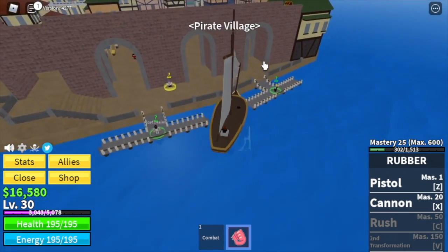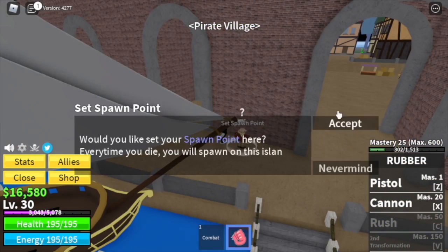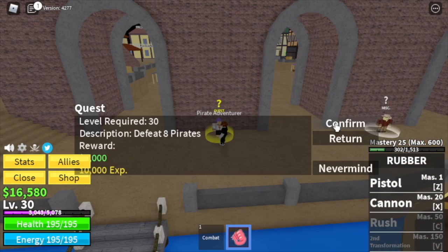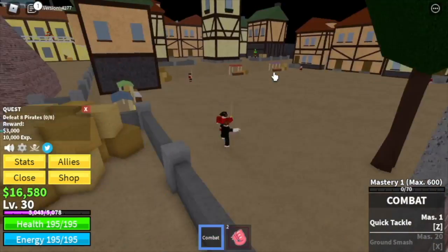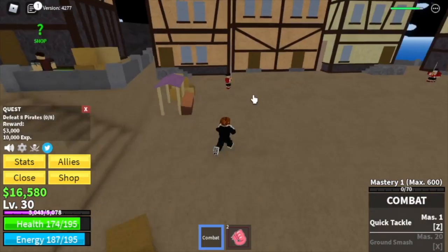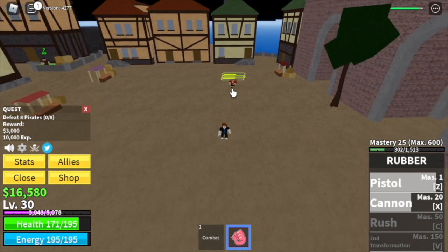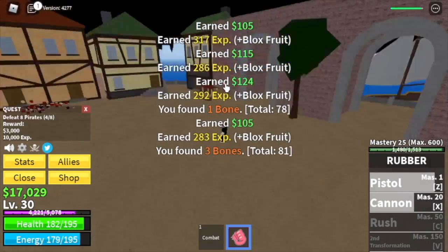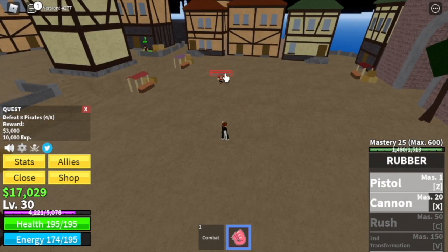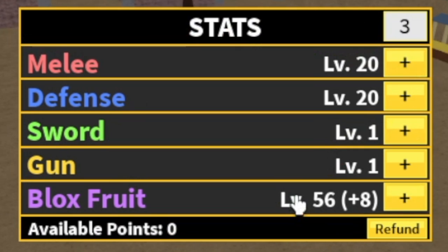Arriving at Pirate Village — don't forget to save. For our first quest we are going to defeat the pirates. You need to lure four, then use your skills: Pistol and Cannon. At level 30 you can defeat these pirates with just two sets of your skills, which is really fast compared to other fruits. The goal here is to reach level 40.